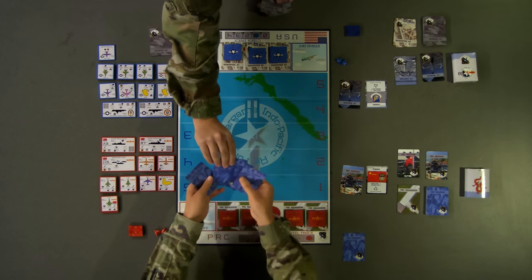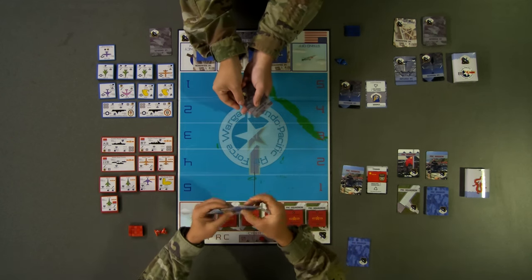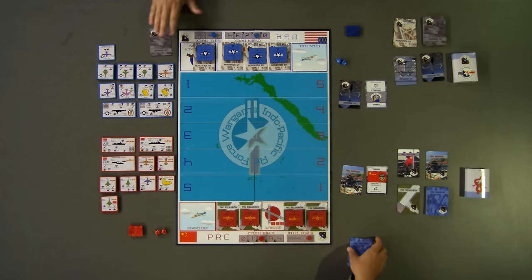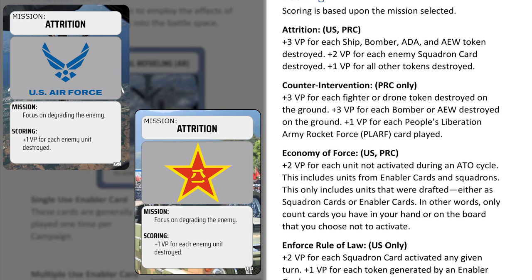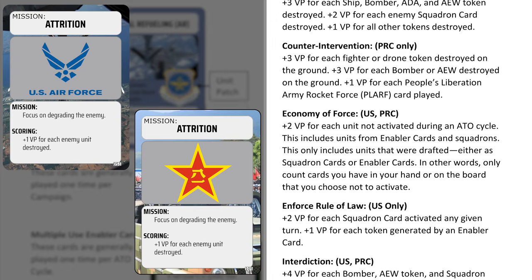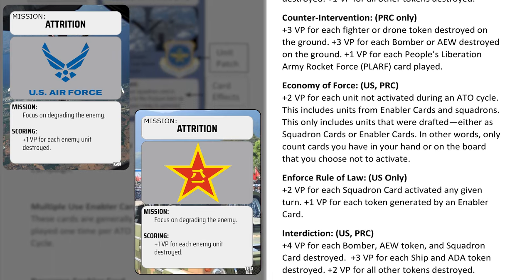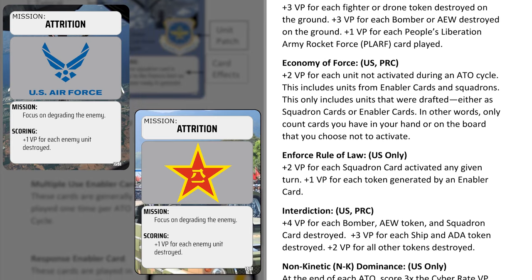Players will conduct a series of actions each turn until either one player has all tokens and squadrons eliminated, or when both players choose to pass or are unable to conduct future attacks. At the end of the ATO, any surviving tokens or squadrons will return to their respective players and may be used in subsequent ATO cycles unless their squadron card has been destroyed. The overall game ends once all ATO cycles are complete, as dictated by the campaign selected.